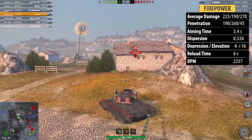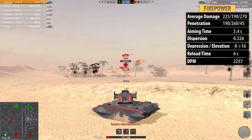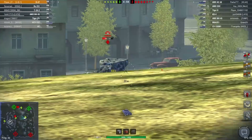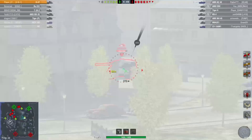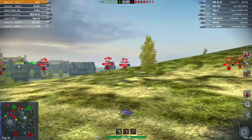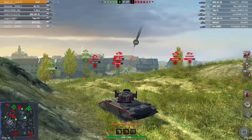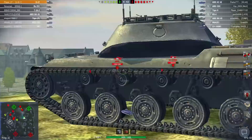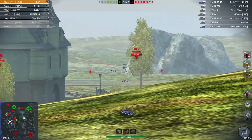Add that to a 6 second reload and 2257 damage per minute, and you are in a perfect scenario for this tank — this sort of position exactly. You are in a great support role, you have good penetration and your turret is very tough to deal with, which means you will receive multiple bounces from multiple angles off that turret. However, when you are fired upon, make sure you focus that target and use that fantastic long range gun to really lay down the pain.